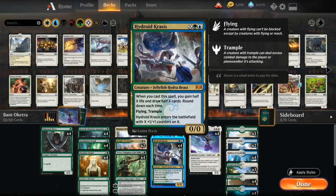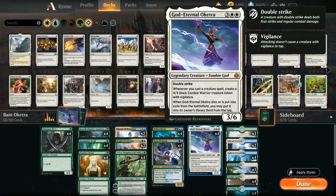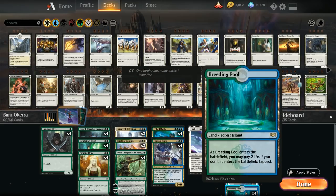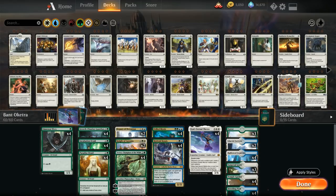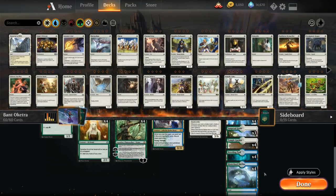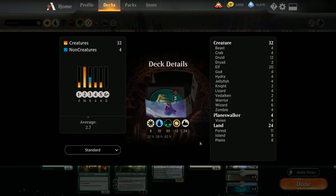Finally, we have 4 copies of Hydroid Krasis as another great tool in this deck. Since we have so many mana creatures to ramp, we can sink a lot of mana into X — Hydroid Krasis enters with X +1/+1 counters, is a flying trampling creature, and when we cast it we gain half X life and draw half X cards rounded down, providing card advantage and life against aggro. The mana base features 3 Forests, 4 Temple Gardens, 4 Breeding Pools, 4 Hallowed Fountains, 2 Glacial Fortress, 3 Sunpetal Grove, and 4 Hinterland Harbor. That's the deck — let's jump into some games.